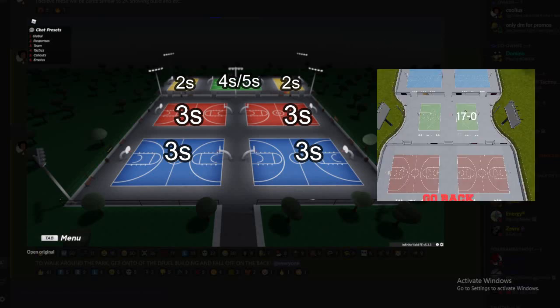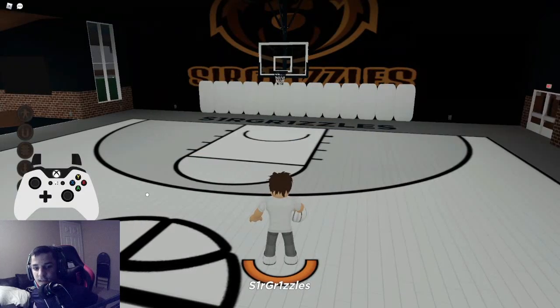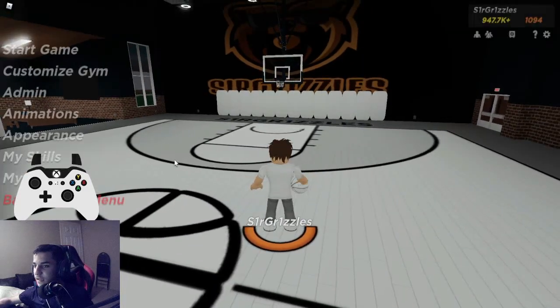As you can see the park — if I remember correctly — in RB World 3 it was two threes courts, two twos courts in the middle, and then two threes courts in the corners. Now in RB World 4 there are two twos courts, four threes courts right out front, and a fours or fives court out front. It could be another threes court, but I find it weird that they would put a fours or fives court right at the top.